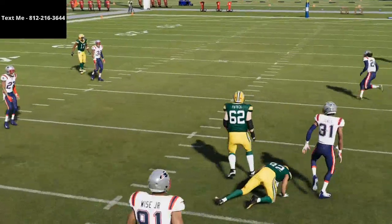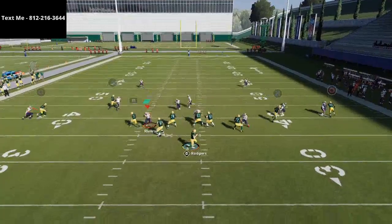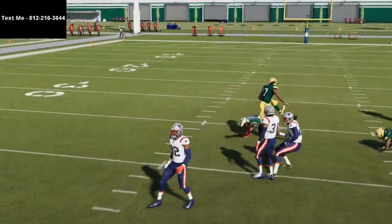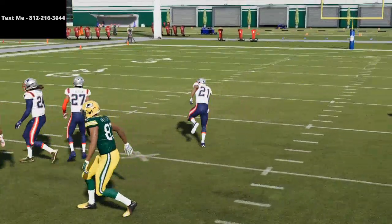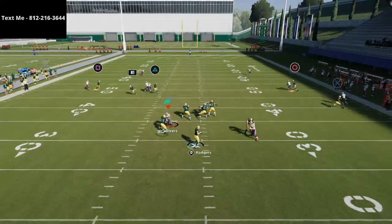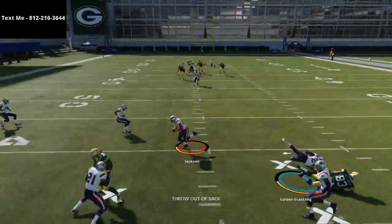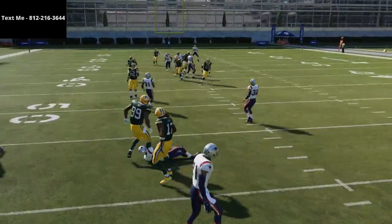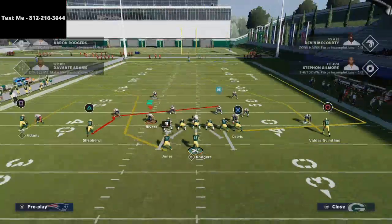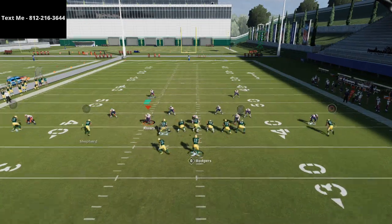Most of the time your opponent is going to user and try to take that route away. But this route to Devante Adams is going to come in behind it. You basically have three different post routes on one play — that one, Devante Adams, and Valdez Scantling. Valdez Scantling is only going to beat certain coverages, not every coverage. What I love about this route is you can actually smart route Devante Adams and get him to go just a little bit shallower.